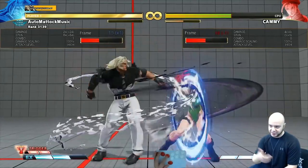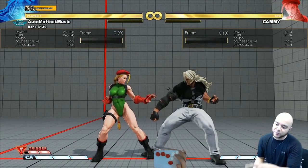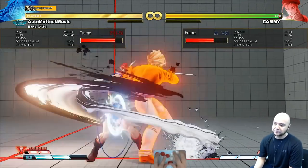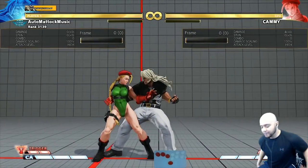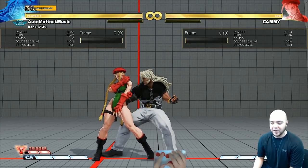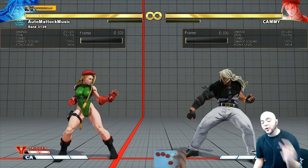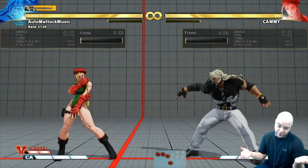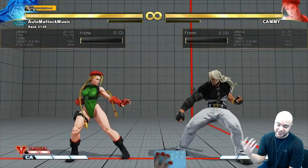That's a good string because it also has advantage on block. If you have frame advantage, you can move before your opponent can move, and then you can be more specific. If you look at the attack data where it says frame, it tells you plus one — so that means it's my turn. But Old Zeku doesn't have a three-frame; I only have a four-frame. So if I'm plus one and my opponent has a three-frame and I do not, their fastest normal is one frame faster — technically we're at the same speed. So if I do this and hit my Crouching Jab, it's gonna trade because it's as if it's even.